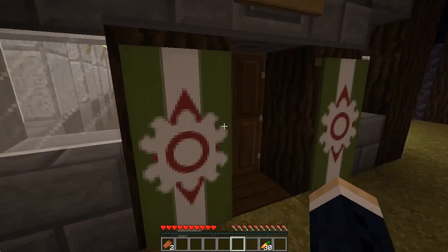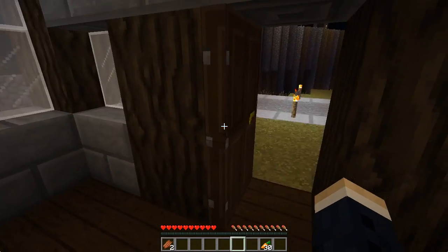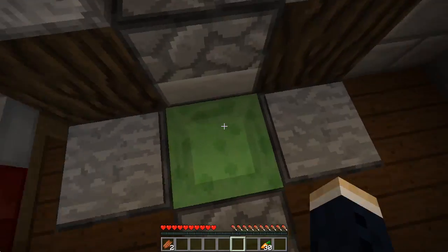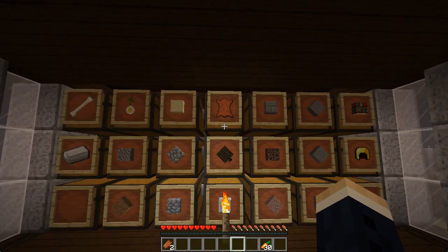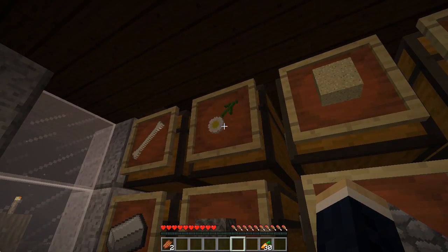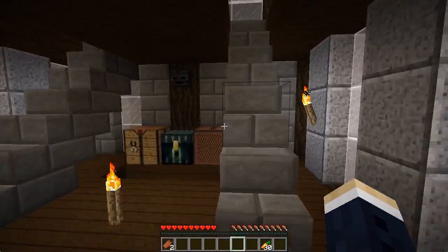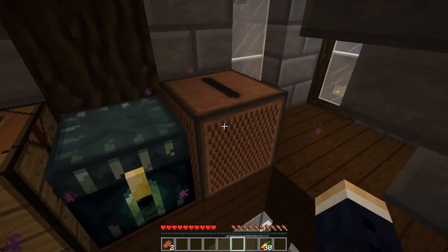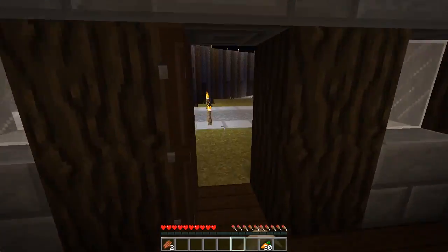Turtles' spawn house of course — these banners mean turtles. There's a bed, a nice little slime block elevator, and stuff. Excellent. Let's put your flower back. Alright, whatever — sideways. Cool. So that's nice.